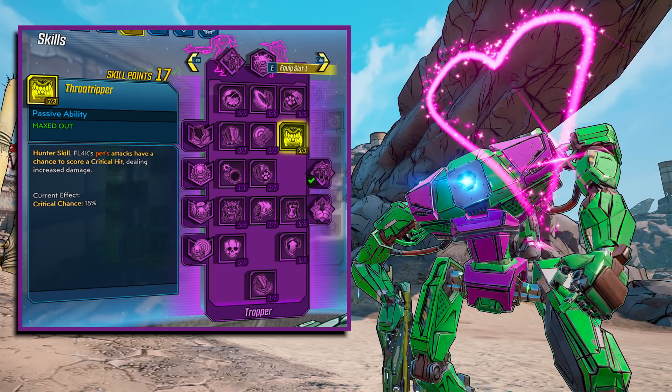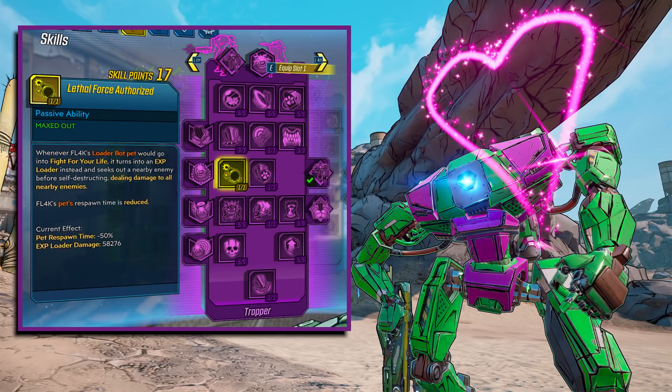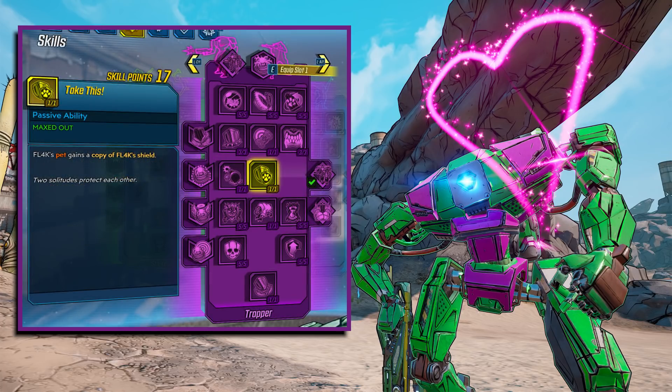Throat Ripper is a hunter skill — FL4K's pet's attacks have a 15% chance to score a critical hit dealing increased damage, and it takes 3 skill points. Lethal Force Authorized means whenever your bot goes into Fight for Your Life it turns into an Exploder Loader, seeks out an enemy, and self-destructs, dealing over 58,000 damage to nearby enemies and helping the pet respawn time. Take This is my favorite out of the entire skill tree — FL4K's pet gains a copy of FL4K's shield. I had the Stinger shield on and it made my bot pretty amazing.